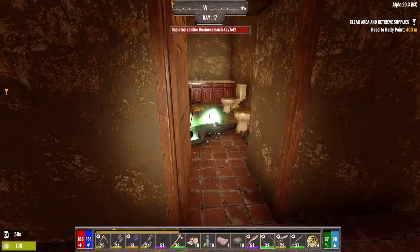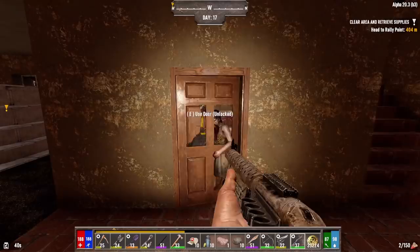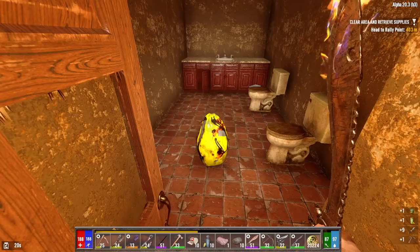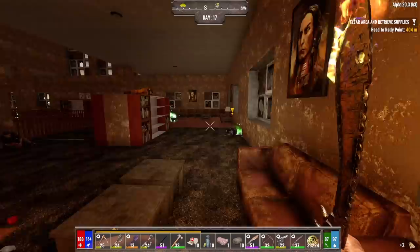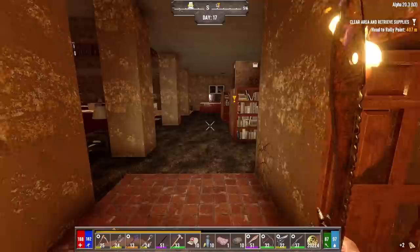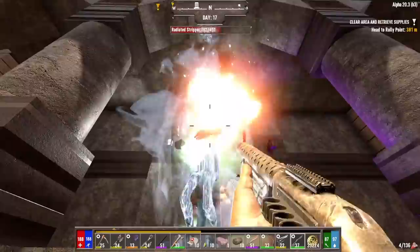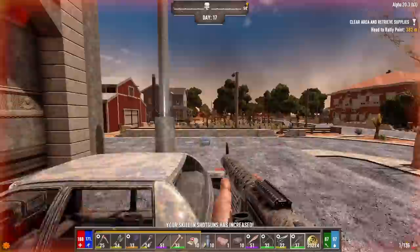We still have another floor to search. A bathroom right here with some zombies. Let's deal with them. Wake up, bitch. Dead. Holy fuck, there's a lot of zombies up here. Damn. They're jumping off the railing already. These doors are broken. A fucking M60 would be good right now.